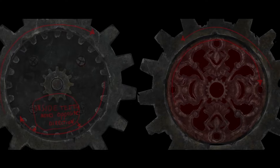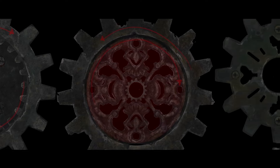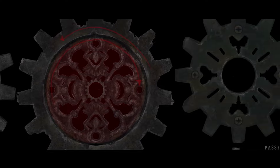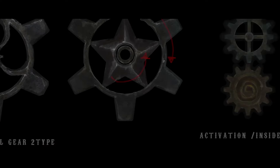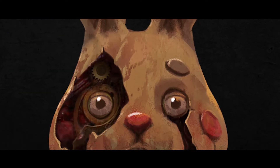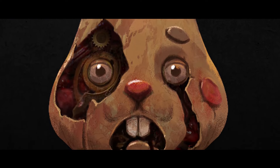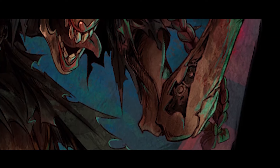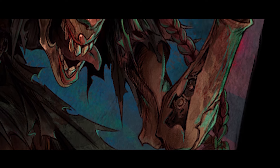Our bread and butter, pride and joy, is our signature gear system. It is essentially a character build system which we developed for Carnival Hunt. Its main purpose is to add more layers and just the right amount of complexity to the game. The gear system makes perfect sense because our characters are mechanical and they literally have gears inside them, which gives them the potential to swap out and upgrade their gears.